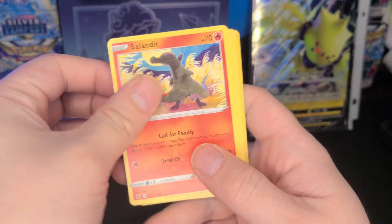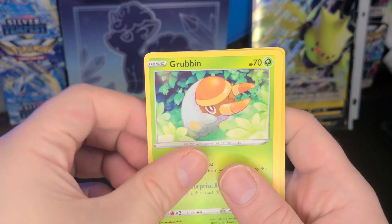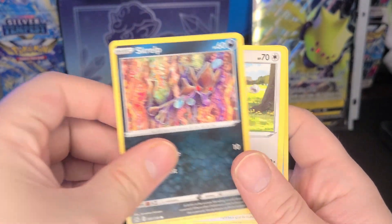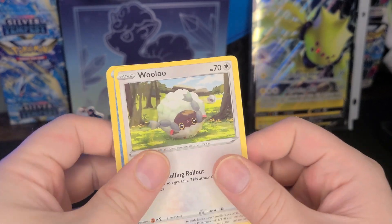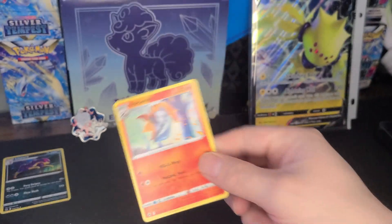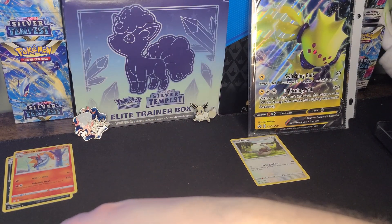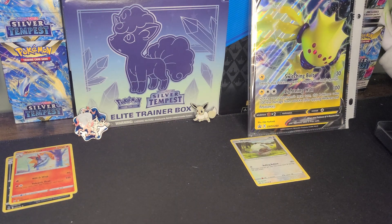Salamence, Energy Search, Grubbin, another Wailmer for the collection, a Pokemon Catcher, and a normal Conkeldurr. We're really striking out on these boxes - this might be a bust video today.